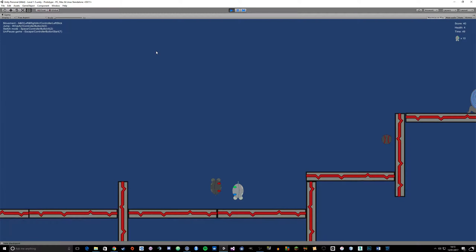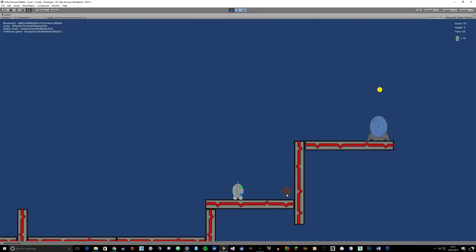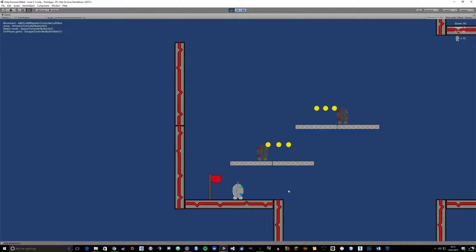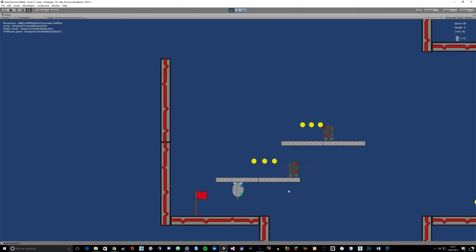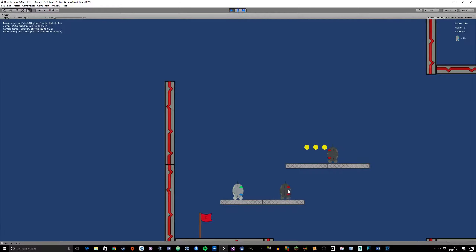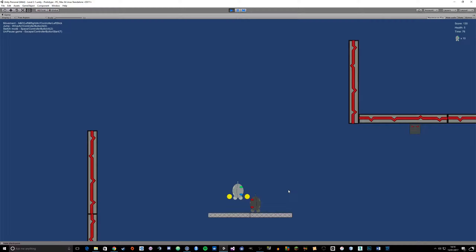If you jump on this one's head he dies straight away. This is another variation of the same enemy - the left-to-right one - apart from he goes up and down. You can't kill him either, but obviously once you collide with him you get hurt and knocked back. Here are the one-way platforms - I used an effector on the platform to allow it to be set up really easily.